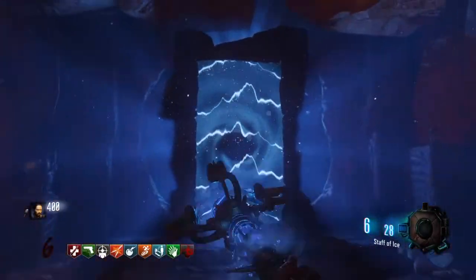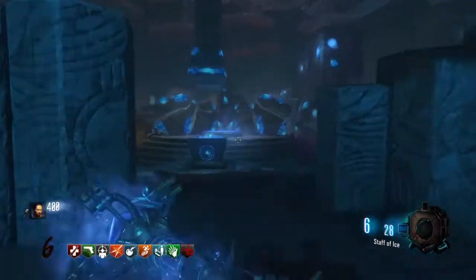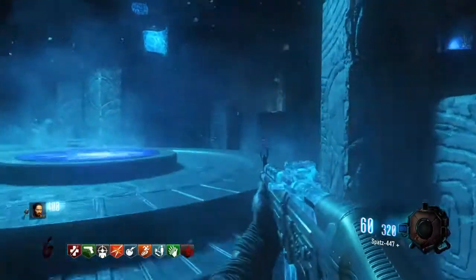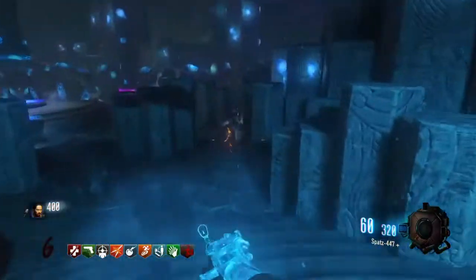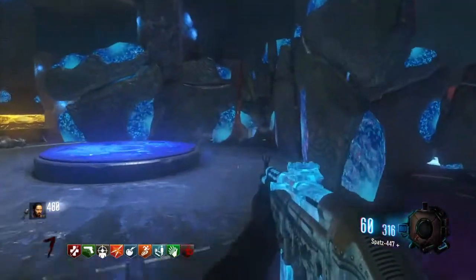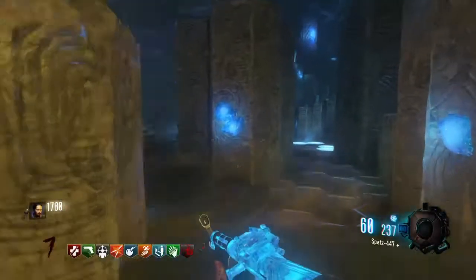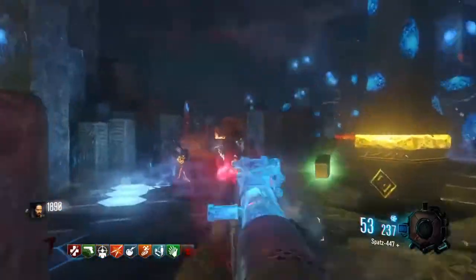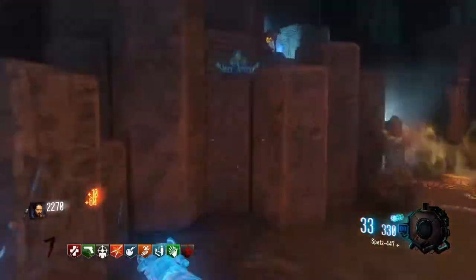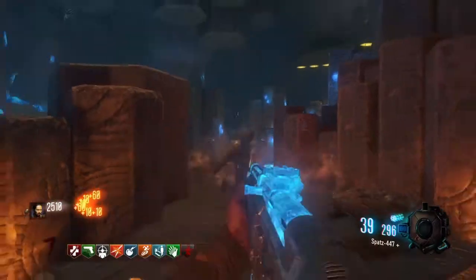Make your way over to the Crazy Place — you can go through any of the teleporters. Put your gramophone down onto the table, then put your ice staff down here. You're going to need to get roughly 20 to 30 kills — probably about 25 kills in the Crazy Place. Once you do that, it will show up on the left side of your screen confirming you've done it, and then you can pick up your ice staff.